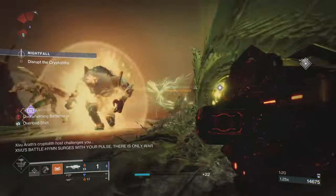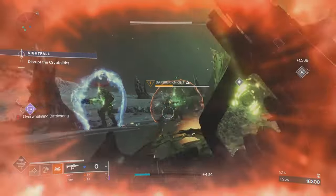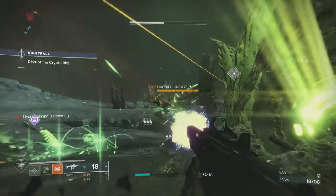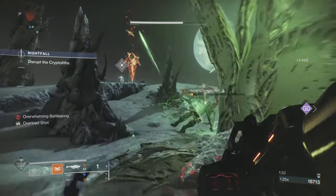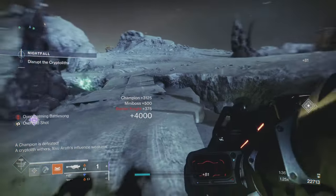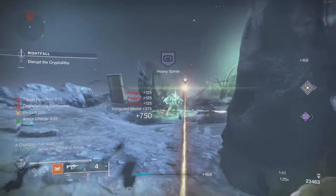This Titan build is quite nasty. I like running an SMG or a Stasis Titan usually, but this Titan can get in, get close, and get very abusive — especially with Precious Scars and Tommy's Matchbook. There's a Strand player in the team too, so it's actually quite a nasty little team. This Titan with Tommy's Matchbook — it won't disappoint.